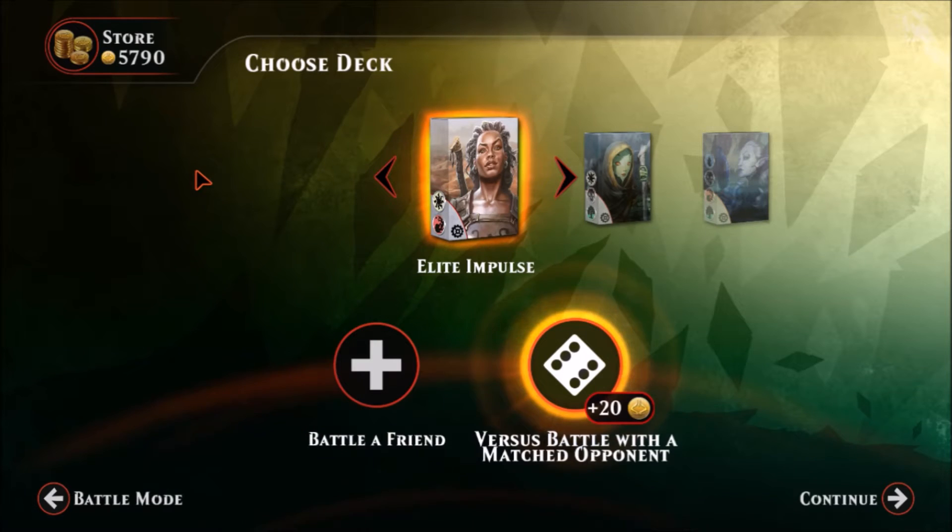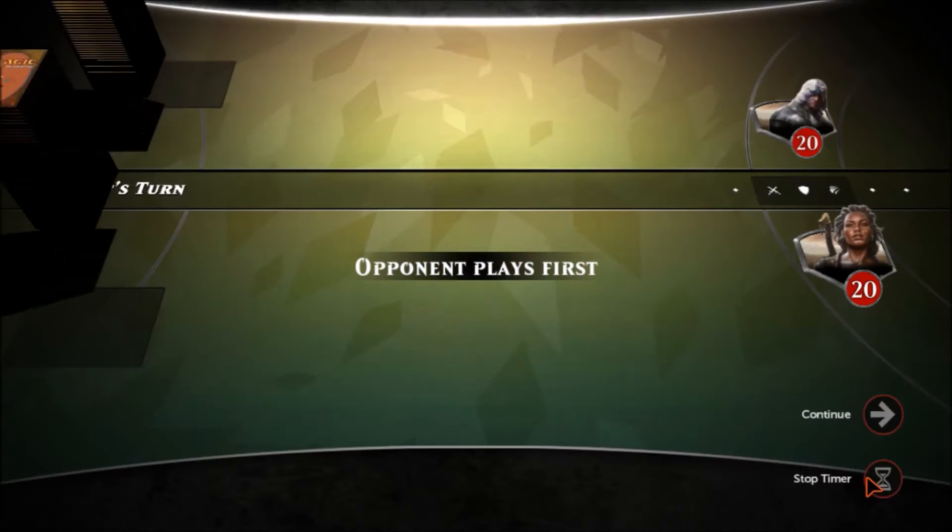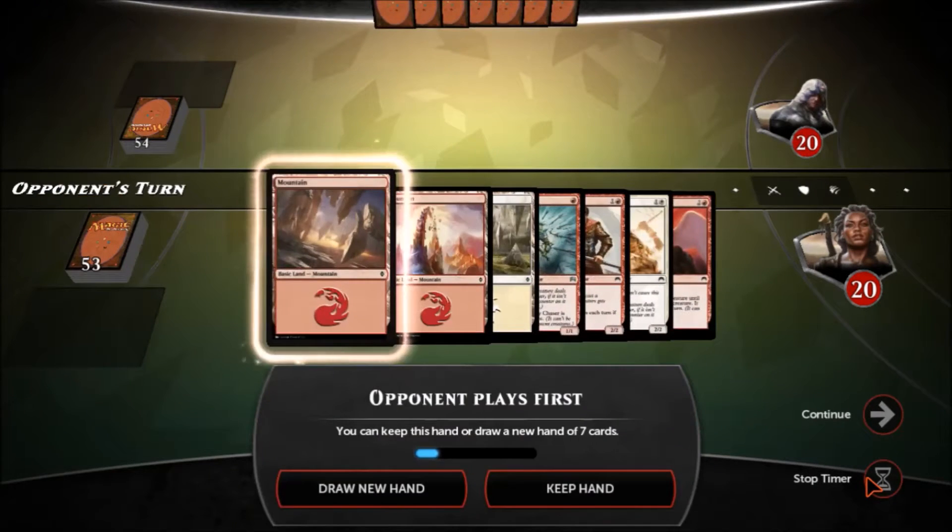Welcome back to Friday Night Magic Duels. In this episode we're taking a look at a deck I call Elite Impulse, created by beeswax89, a user of the Magic Duels subreddit. It's a red and white Boros deck — pretty much an allies aggro beat-down deck. Let's go ahead and see it in action.